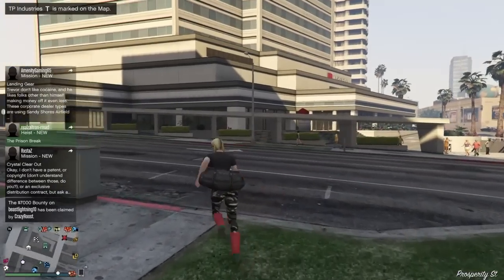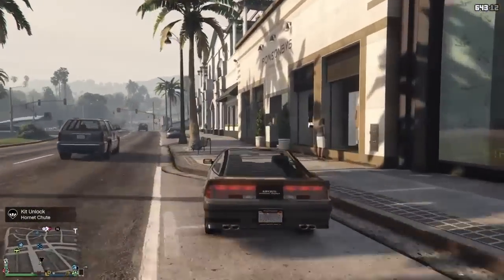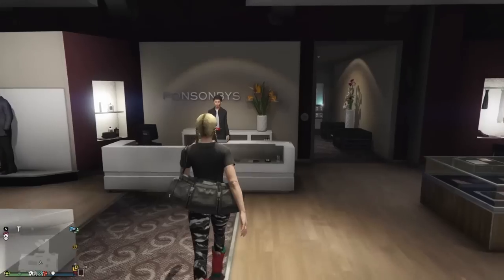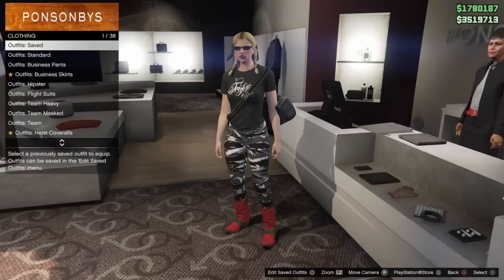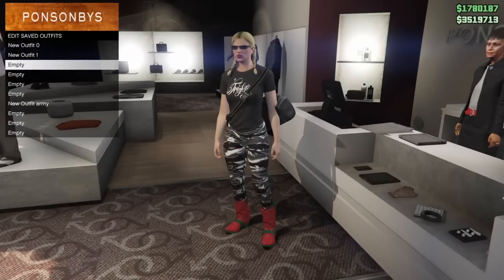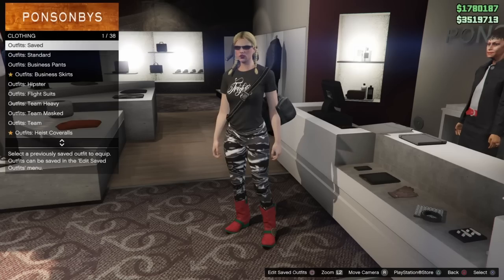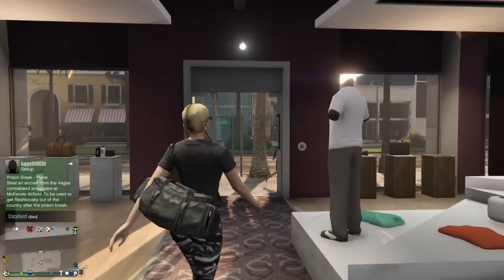From here, go to any clothing store and save the outfit. When you arrive, press right on the d-pad, go down to edit, press square to edit saved outfits, go down to an empty slot, and save it as an outfit. Make sure you save it twice.